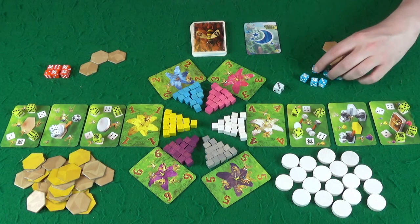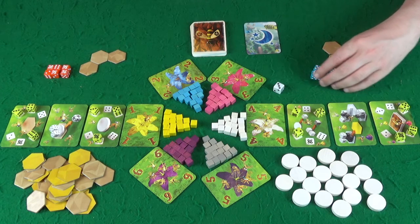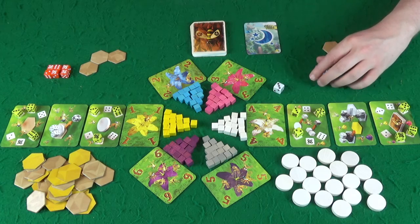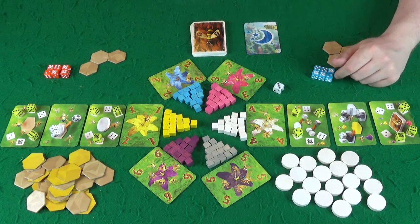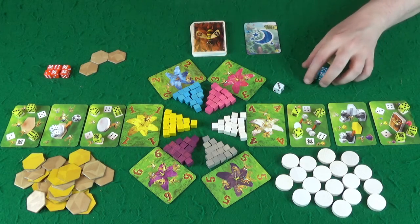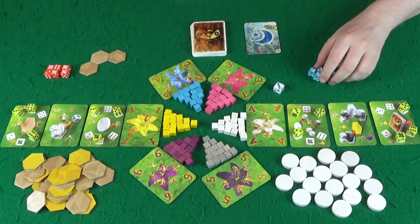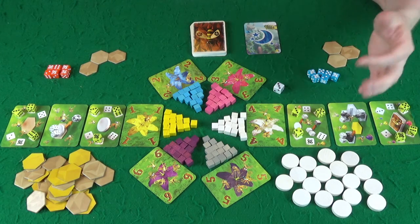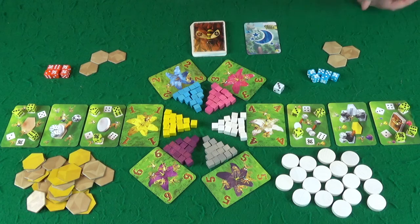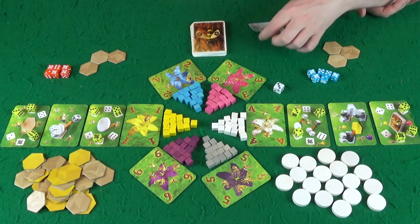Is there any reason I wouldn't just go after one colour of nectar? You might not have the dice to do it, because it's based off the numbers. You could roll all threes, for example, and need white this turn. Unless you've got trading going on or some other special ability from a card, the most you're going to get of a specific colour in a round is two.